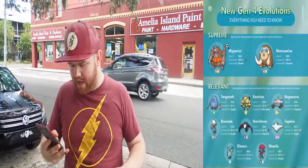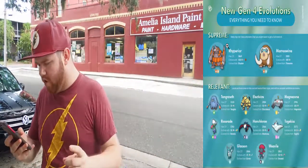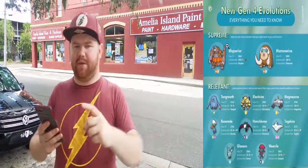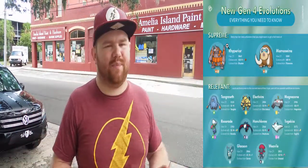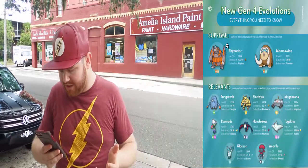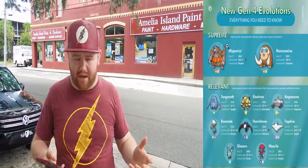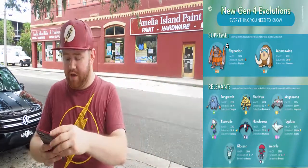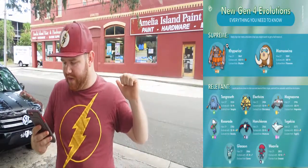Now this is all speculated, so just remember that. Next is Electivire — its max CP is going to be 2,904. You'll need an Electrizer and 50 Electabuzz candies to evolve it. Another new one — Magnezone. It evolves from Magneton and it's going to have a 2,996 max CP. Honestly there's going to be a lot of better electric type Pokemon out there. It's going to need 100 Magnemite candies to evolve. We also have Roserade — so if you have your shiny Roselia from the Dortmund community event, you'll have a really nice looking Roserade.